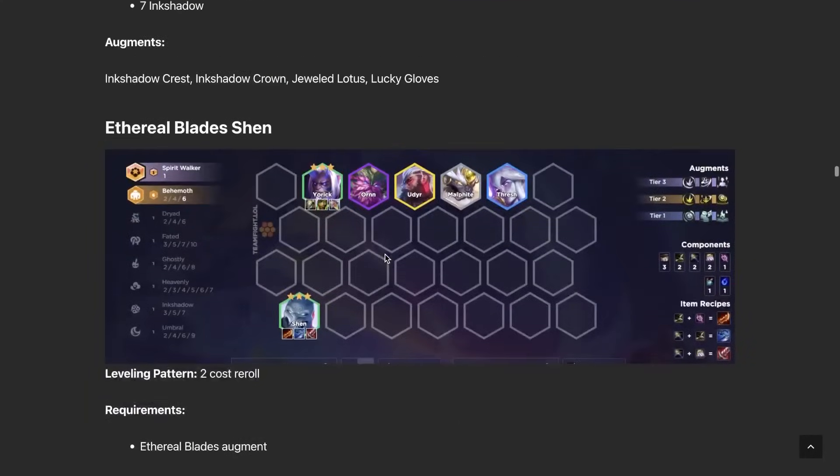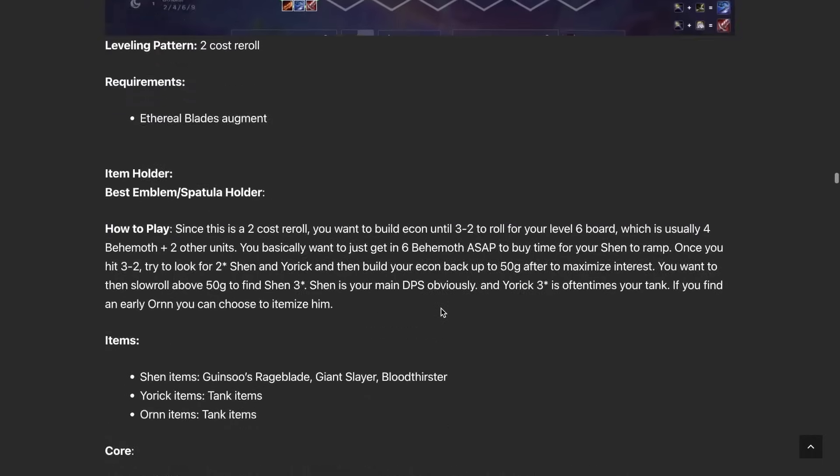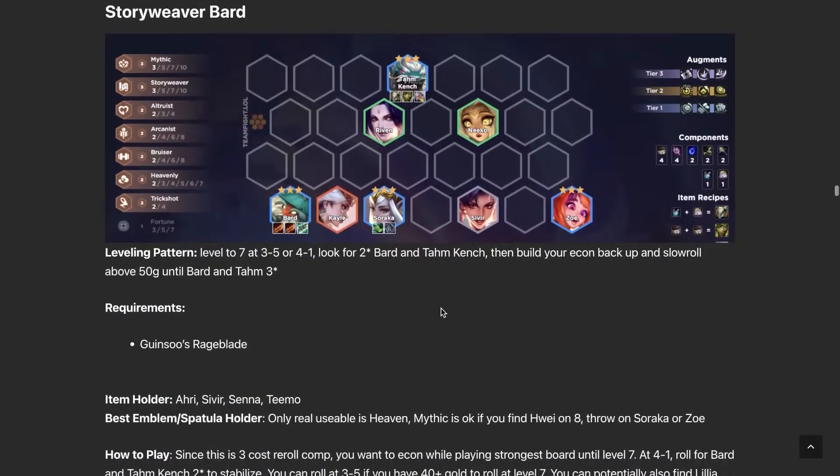Ethereal Blade Shen — only do this with Ethereal Blades. Build Rageblades and damage items on Shen; triple Rageblade might be the best build. Make someone your main tank — sometimes you hit Yorick three while going for Shen since they're both two-cost units, but it could be any Behemoth. Play six Behemoth plus some random stuff. I like adding in Morgana — she's a great support unit and also gives you Ghostly. Nothing too complicated about this comp.